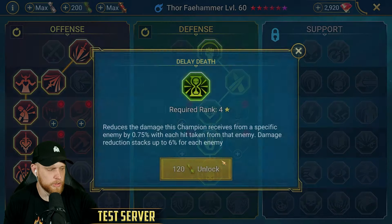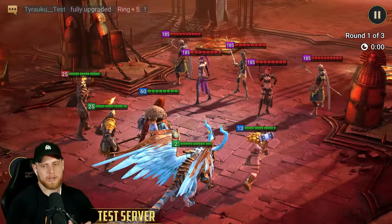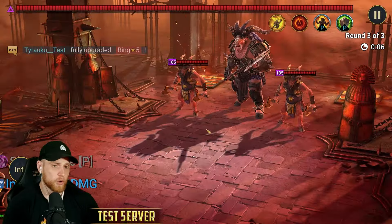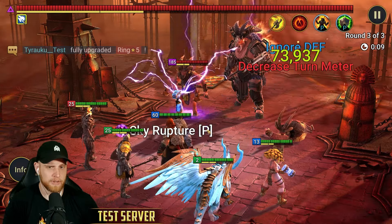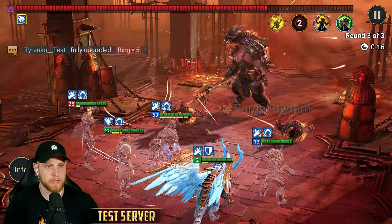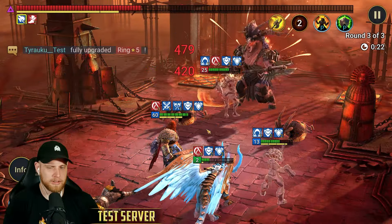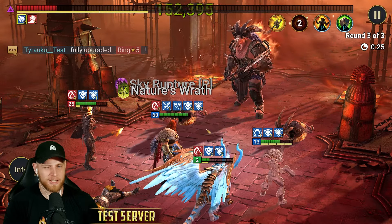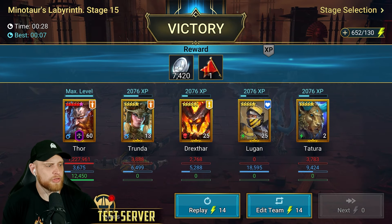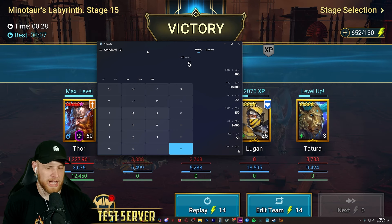We're going to go ahead and throw in some more masteries on him real quick, get the lifedrinker, and jump back into Minotaur one more time. Absolutely obliterating the waves once again — not a surprise. We could throw in Sol Reap if you wanted to do it even faster. Champions are a little too fast to capture at super speed, but you're looking at extremely fast runs. Even with a full squad of four champions in here — 28 seconds, we'll call it 30 seconds. So 600 runs times 30 seconds, divide by 60 for minutes, divide by 60 for hours — 5 hours. Set this overnight.